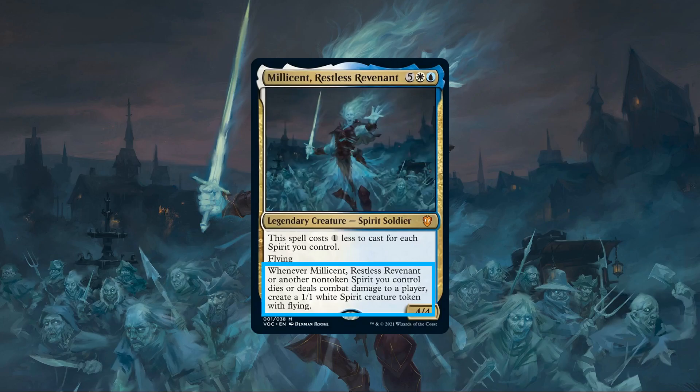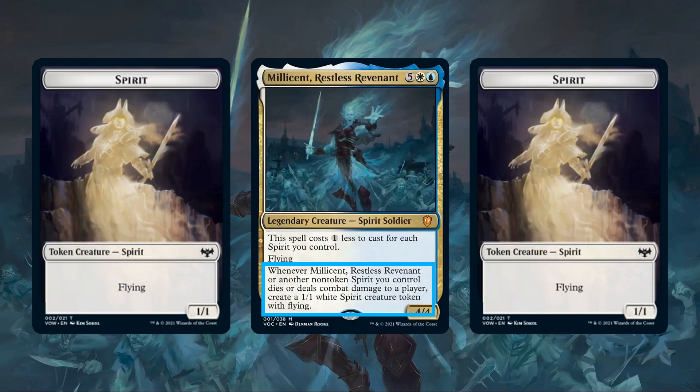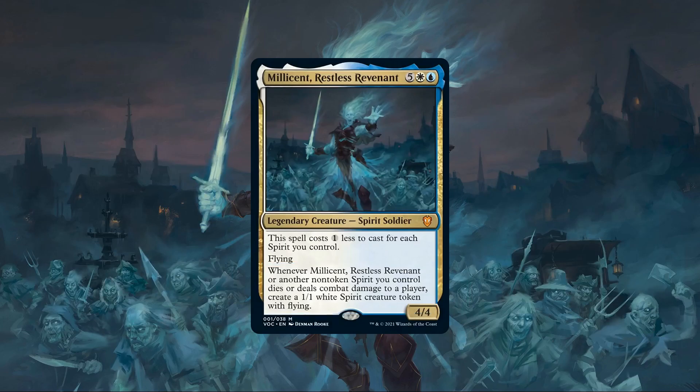This then works nicely with her second ability, allowing us to use the same spirits that reduced her cost to flood the board with evasive spirit tokens turn after turn, quickly overwhelming the board with tokens so long as we keep attacking. Aiming to make the most out of our commander's spirit-focused abilities, this upgrade will be tweaking the precon into a more aggressive evasive spirit tribal direction, focusing on low CMC evasive spirit creatures and spirit token generation.